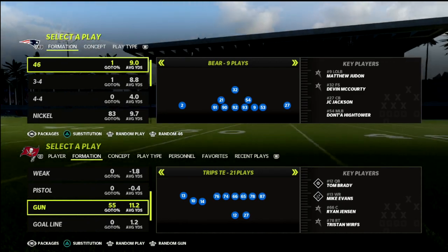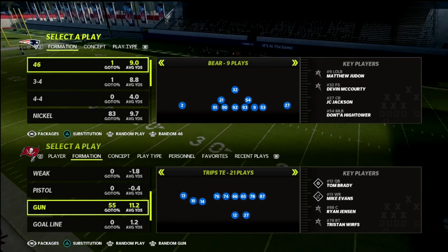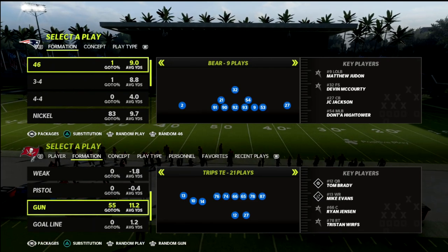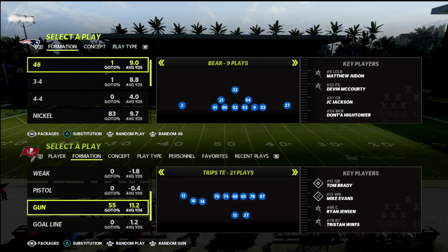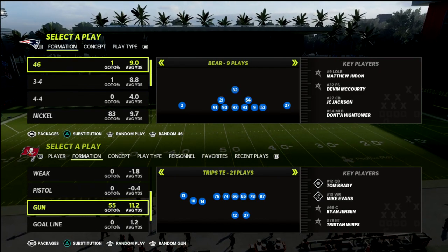In this video, I want to break down a concept that you can add to your Trips tight end offense. This is something that you can use — I talked about this concept last year. It's very effective against the meta. The Mabel defense really does help you move the ball and continue to keep your offense on schedule.